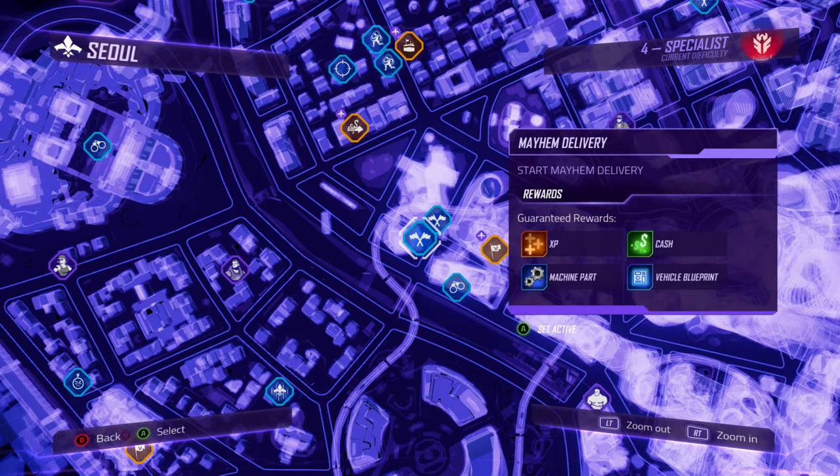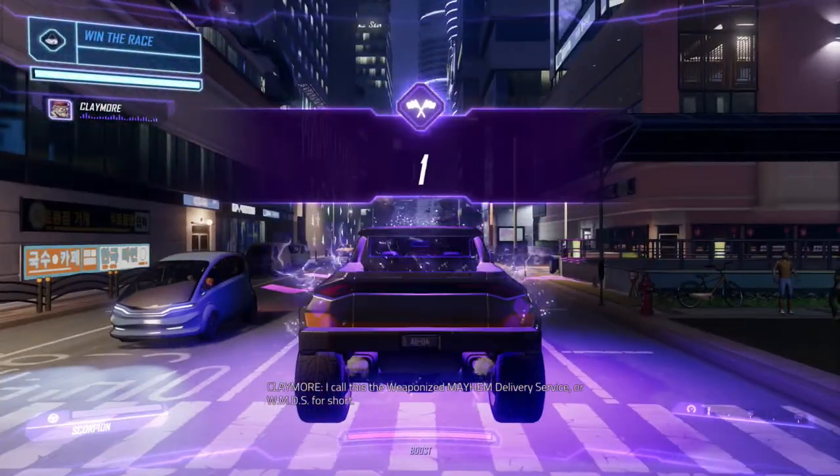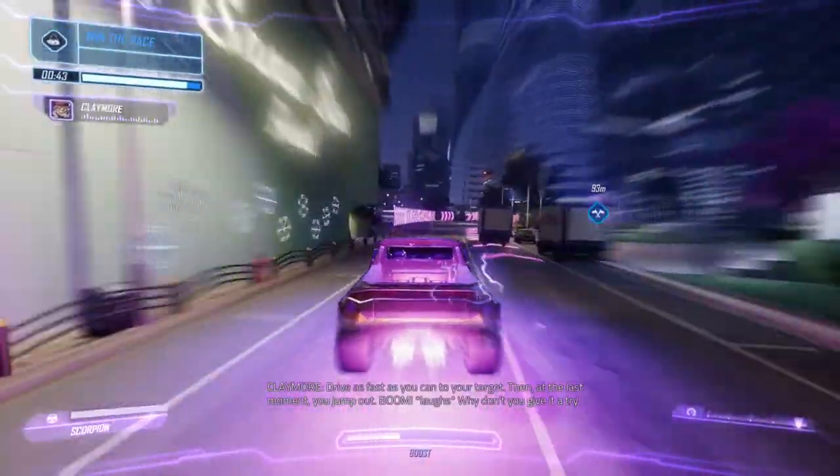So today we're gonna do Mayhem Deliveries — just keep doing a few races over and over again, mixing it up, going for whatever's closest to us, and just going for those vehicle blueprints. When you're doing Mayhem Deliveries, it's basically a race. You drive as fast as you can, hitting checkpoints to get more time, and right when you reach the finish line, you jump out and the vehicle hits the finish line and blows up in a crazy explosion.